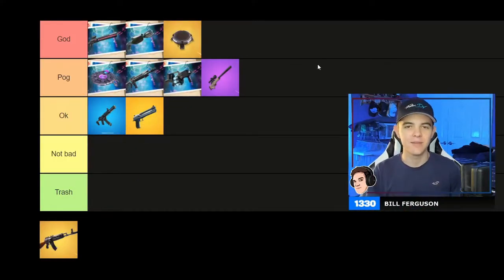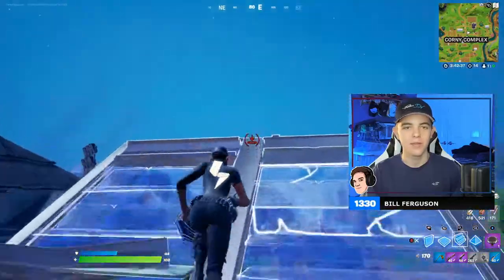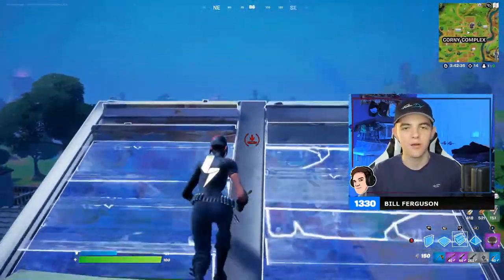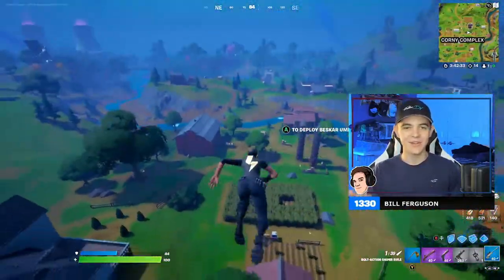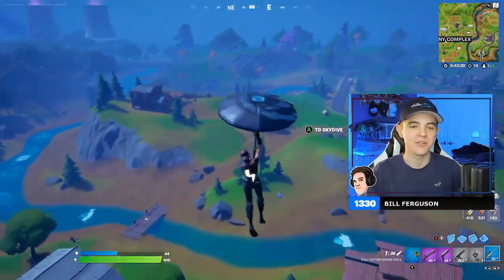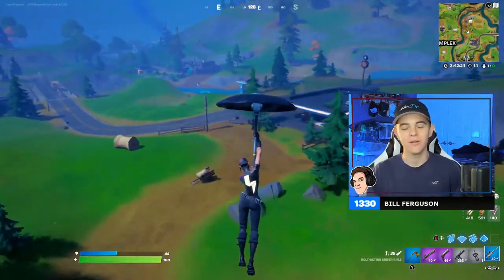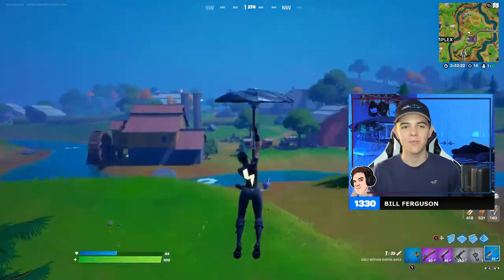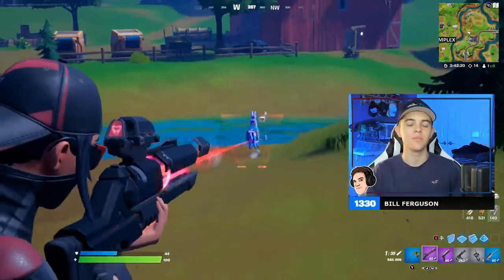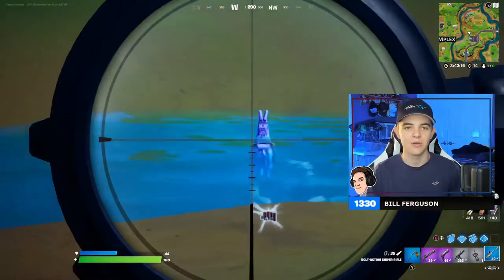Launch Pads — God tier, you already know. These things have saved me so many times in Fortnite. Way back when they first came out they were always in the game, and when they took them out I was like 'no way, I'm literally gonna die every fight now.' Launch pads are awesome for getting into zone, escaping a battle, and gliding — really good mobility. I'm so glad these are back and they really should never have been taken out.